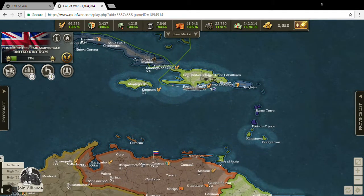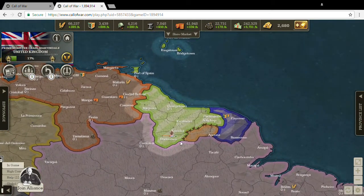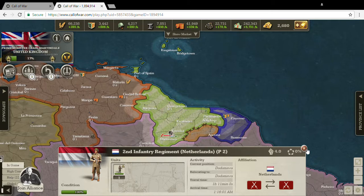I split my artillery and infantry up — artillery landed here and infantry landed in South America. I was able to take all of Netherlands territory, but then popular support rebelled and made my infantry transfer over to the Netherlands. So I'm a bit upset about that, but so far all these territorial gains and I've only lost two units.